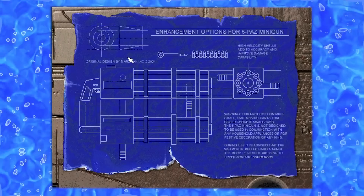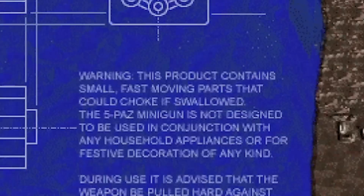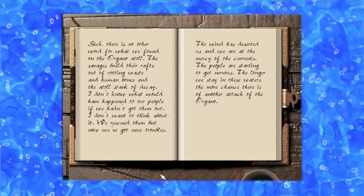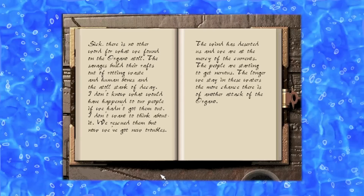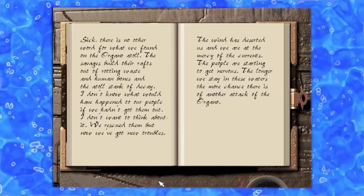The piece of paper we picked up gives us the blueprints for an improved minigun which — along with some humor — seems to grant added accuracy and damage. A very welcomed upgrade. We then get a journal entry telling of the depravity of the Organo people, who build rafts out of rotting waste and human bones. Luckily the rescue mission was a success, however the Warchief fears retaliation from the Organo people.